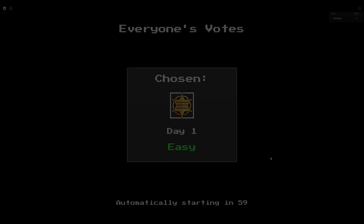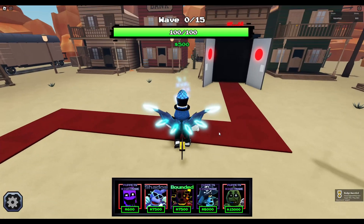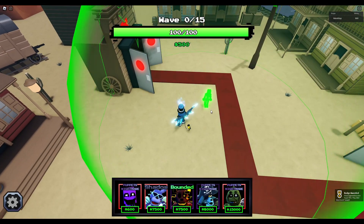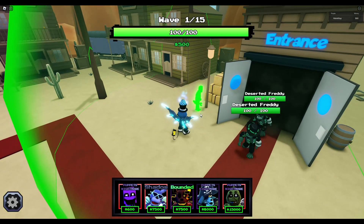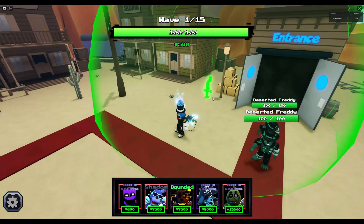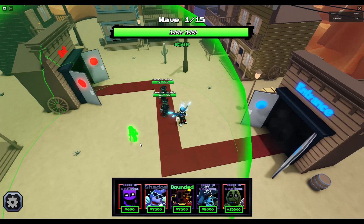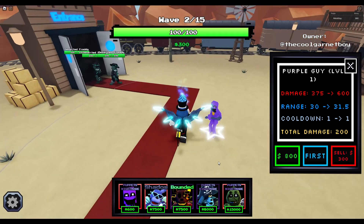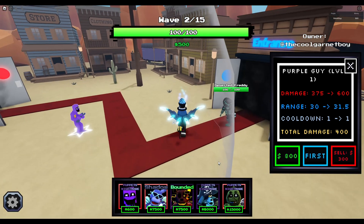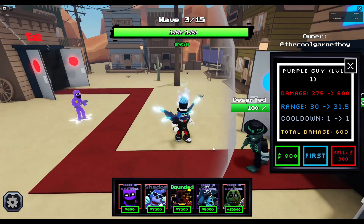We're in day one - you can see the cherish badge and we got the Play Wild West achievement. We don't have enough for Purple Guy yet but this is easy mode. We have Deserted Freddy's. I'd like auto-skip on so I can get Purple Guy out as soon as possible. Purple Guy is now out - it is easy so far, he's just one-tapping them.